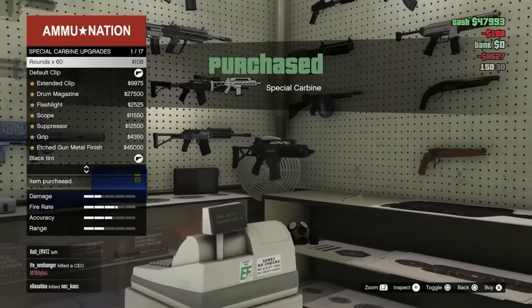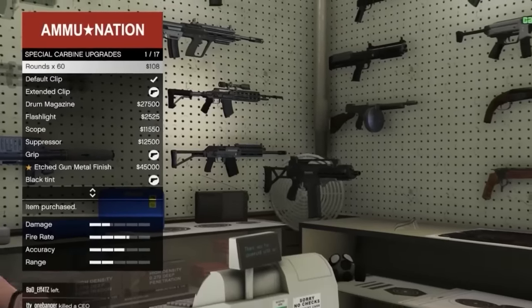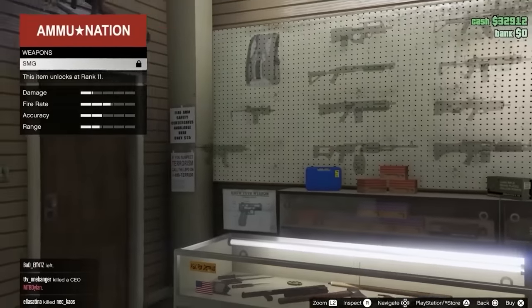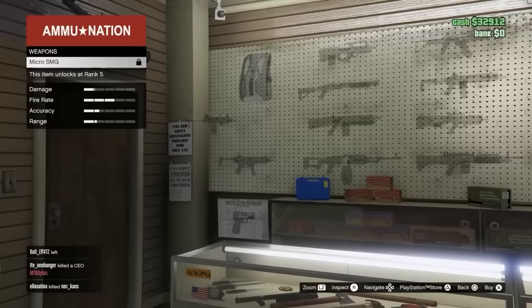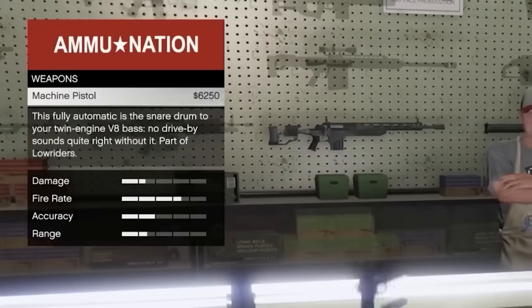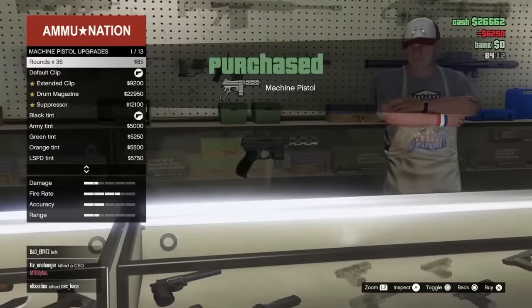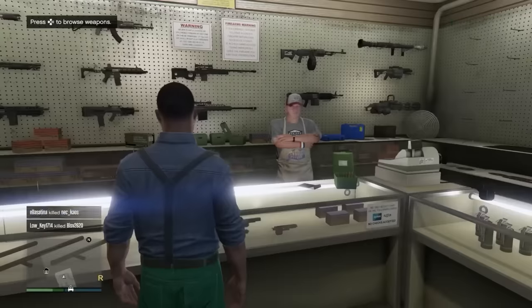Let's go to Ammo-nation. When I'm a low level, I always go for the service carbine — a pretty stock standard rifle that's going to help us out a lot. We'll get the extended clip grip and full ammo. Then we'll go for the machine pistol as a backup option — it's kind of a budget version, pretty similar. We'll put an extended clip on it as well and get full ammo.